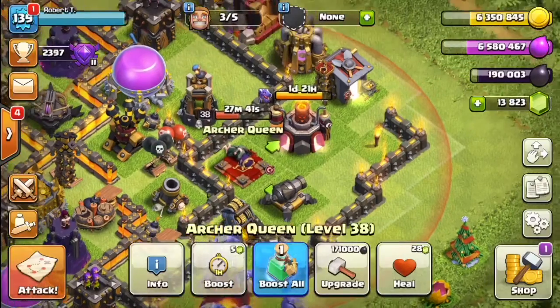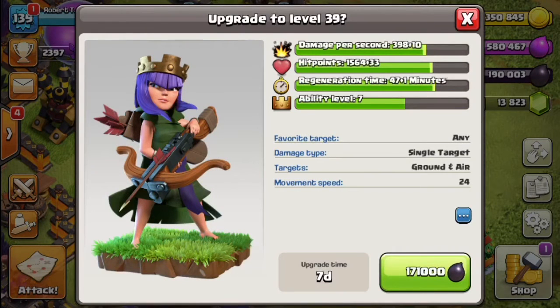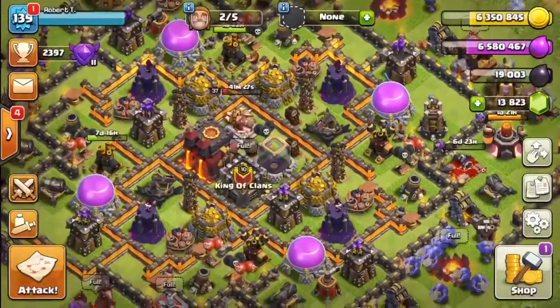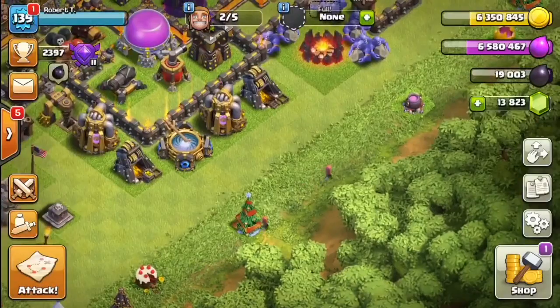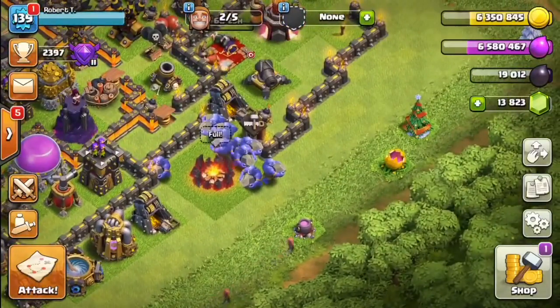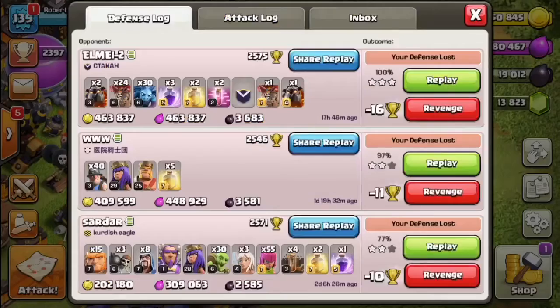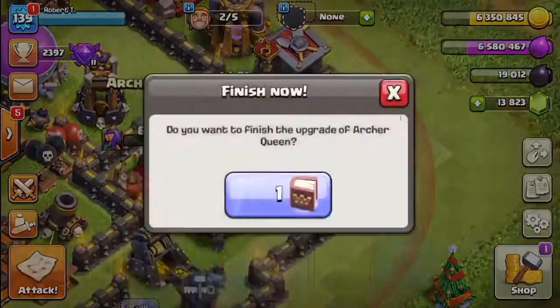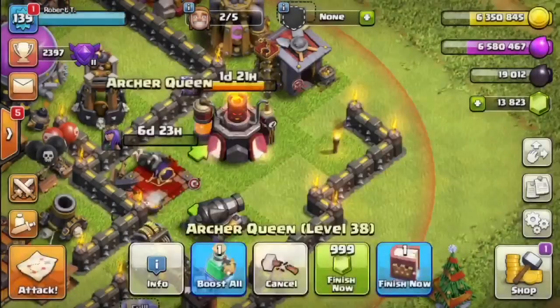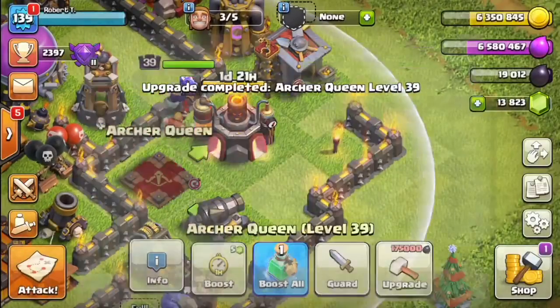We're going to go back to a normal army, and we are going to book this queen. Let's upgrade the queen — let's take a screenshot of that. I accidentally turned off my device, which would have stopped the recording, so I'm glad that didn't happen fully. Okay, here we go — we are going to book the queen to level 39. One, two, three — bam! There we go.